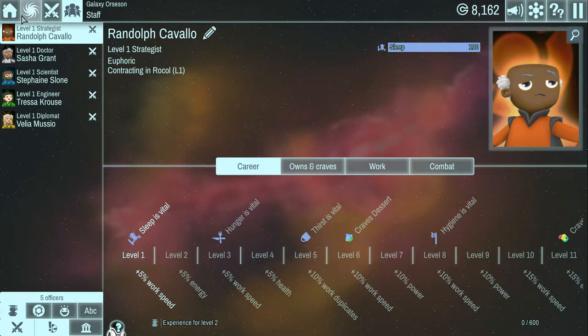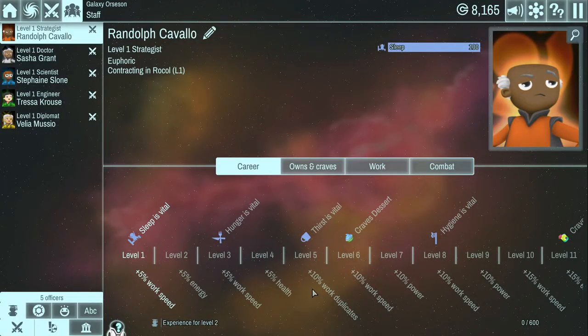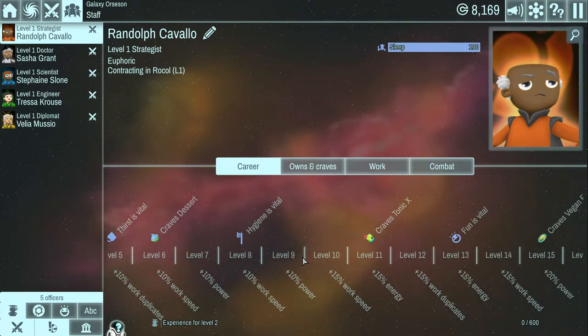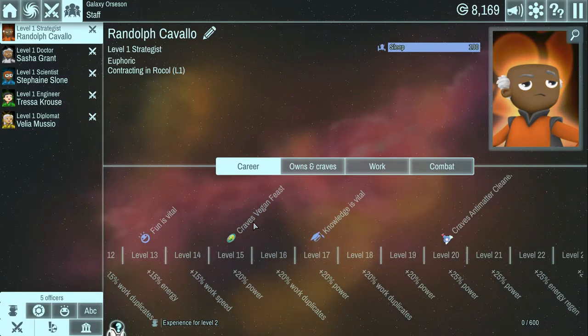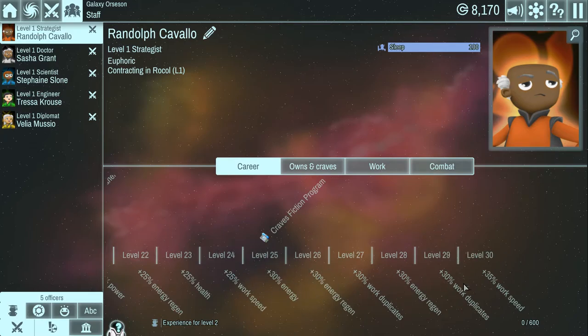An officer is basically dual purpose - they're kind of like your heroes who go on missions and colonize planets, but they're also the ones who build out your base and produce items. So you want to level them up to get those bonuses. 10% work duplicates - I assume that means if you'd normally make one cupcake, you make two. It also keeps them happier. If an officer gets too unhappy, they'll leave. I presume keeping them happy gets harder and harder as they need more luxury items at higher levels.